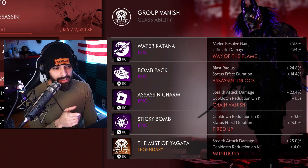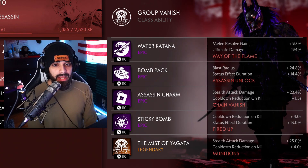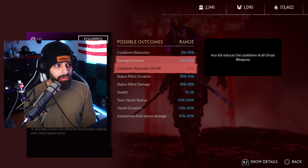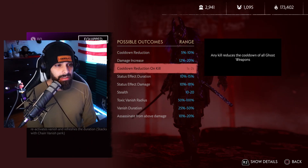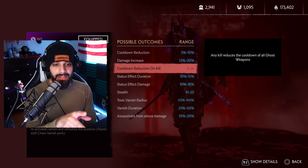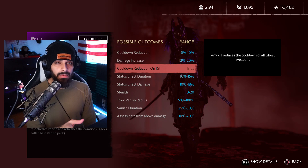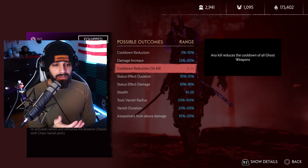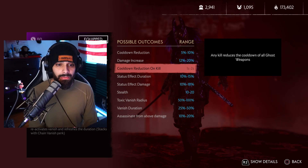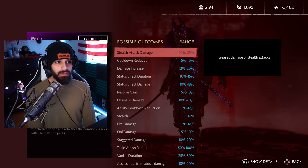Next up is my assassin charm. I have stealth attack damage, cooldown reduction on kill, and chain vanish. It's important to note that cooldown reduction on kill only applies to your ghost weapons. It gives me 1.3 seconds back on top of the four seconds that each ghost weapon already has for reduction on kill. So every kill, 5.3 seconds will be reduced from my ghost weapon cooldowns — that really adds up over a wave.